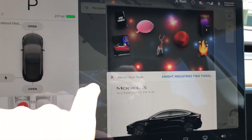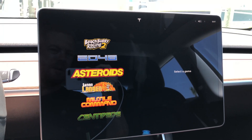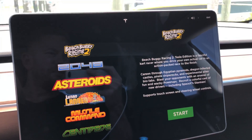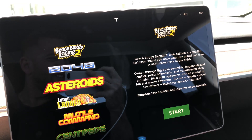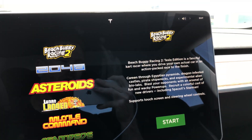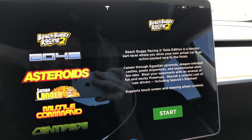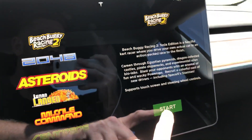Nothing has really changed except maybe in the arcade, so we're going to go into the arcade — direct into the gaming system. Let's look at Beach Buggy 2. It says Beach Buggy Racing 2 Tesla Edition — a fanciful kart racer where you drive your own actual car in an action-packed race to the finish. It supports touchscreen and steering wheel controls. Are you kidding me? That is crazy.